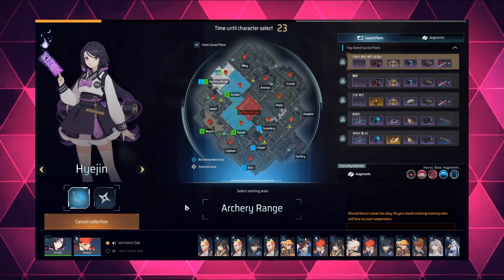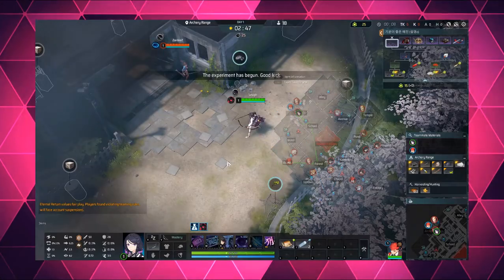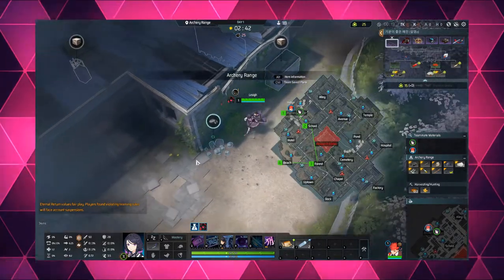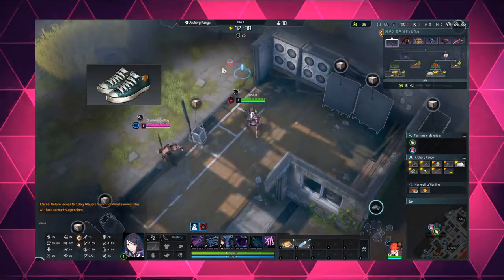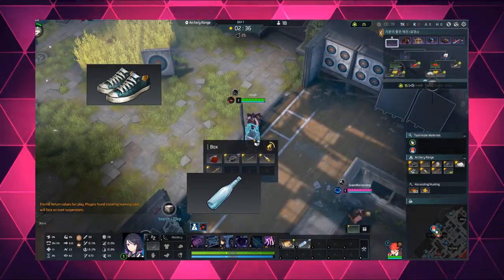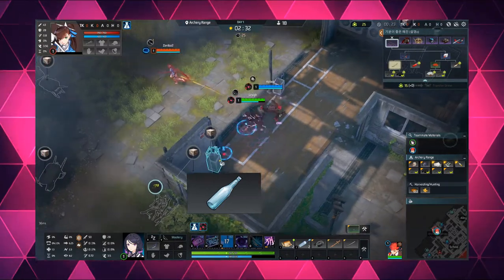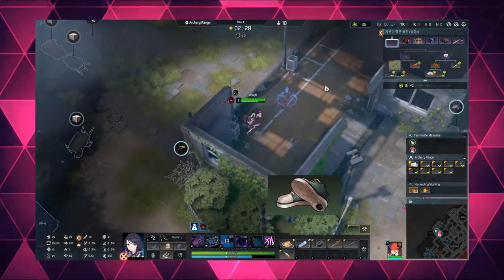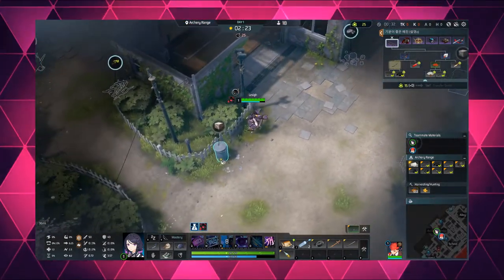In Eternal Return, you pick a character, and then you run around a selected route and avoid people until your build is complete. To complete your build, you can pick up a shoe which doesn't have any stats, or a glass water bottle with no stats. This pile of rocks also has no stats. But some of these can be pretty delightful, like this pair of Heelys. There are items with stats, but generally you have to build them from items that you find on the map.